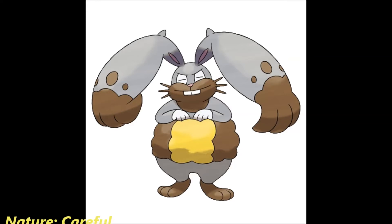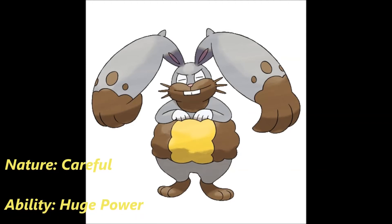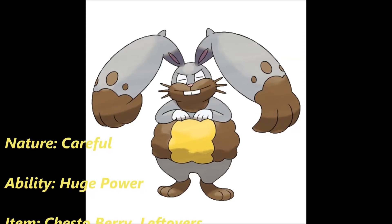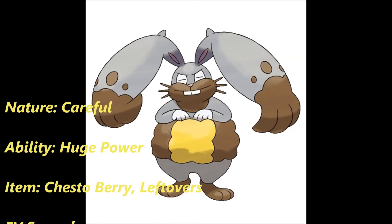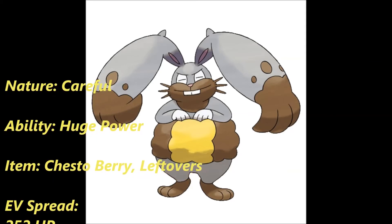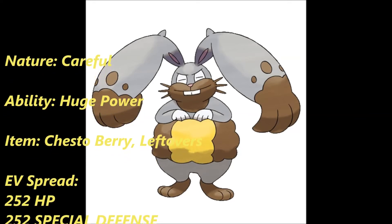I've got another one here for you. With this set, we're going to be taking advantage of Diggersby's respectable bulk. The nature we're going to give it is Careful to maximize its Special Defense. The ability, once again, is Huge Power. The item is either Chesto Berry or Leftovers — why you see Chesto Berry will be apparent very shortly. The EV spread: 252 into HP, 252 into Special Defense, and 4 into Speed. The moveset starts with Bulk Up, which raises its Attack and Defense. After a couple of Bulk Ups, you're going to be pretty hard to take down on the physical side, as well as the special side — hence the Careful nature and full investment in Special Defense and HP.